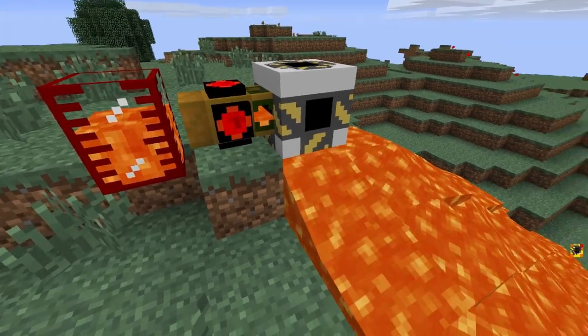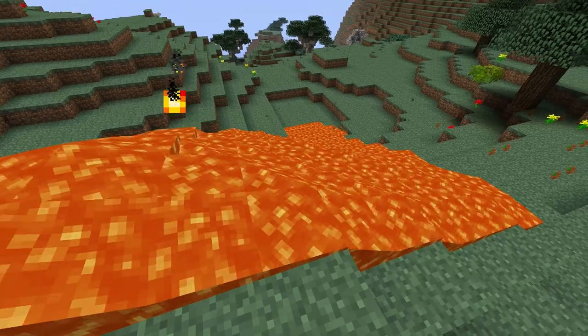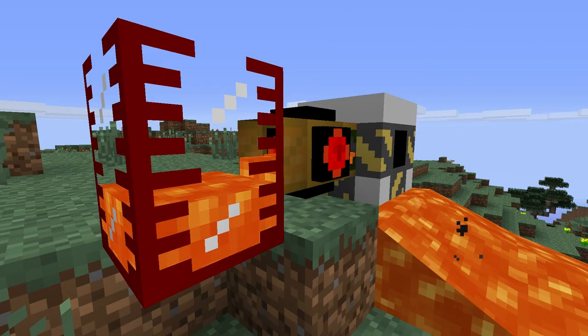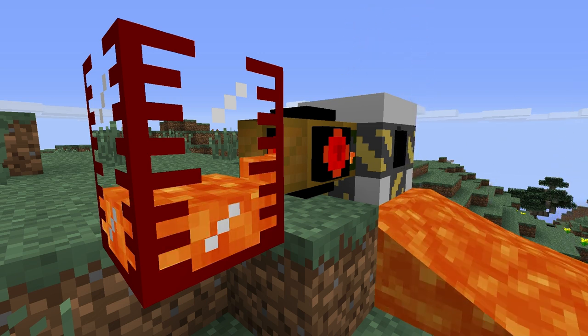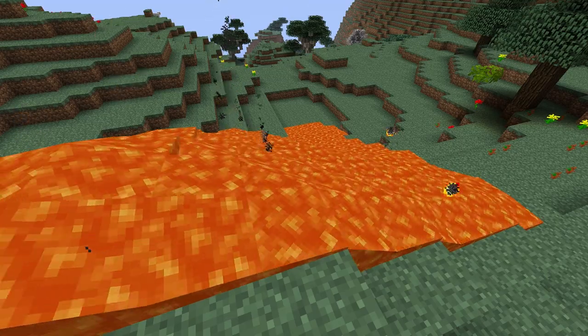The Floodgate is a relatively new item in the Buildcraft mod pack. It operates in the opposite way to a pump, in the sense it can take liquid stored in a tank and then release it out into the game world. Effectively it operates the same way a human player using a bucket would, by simply converting stored liquid into a liquid source block that spreads naturally.